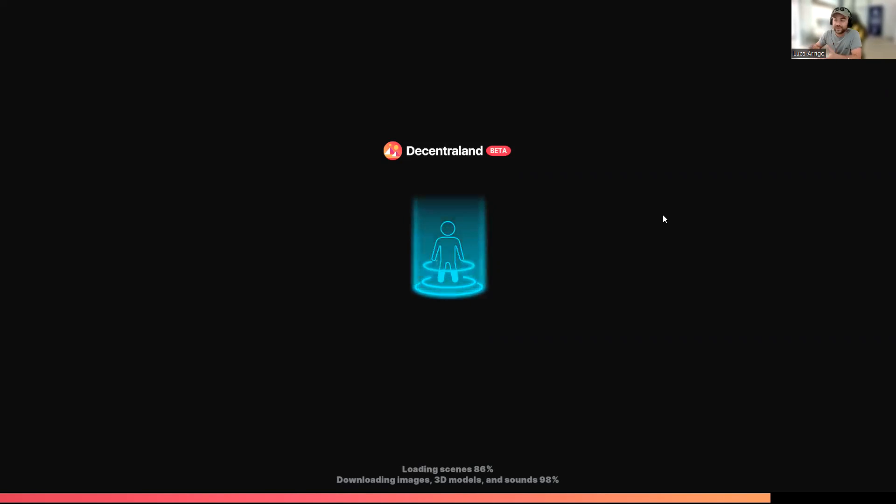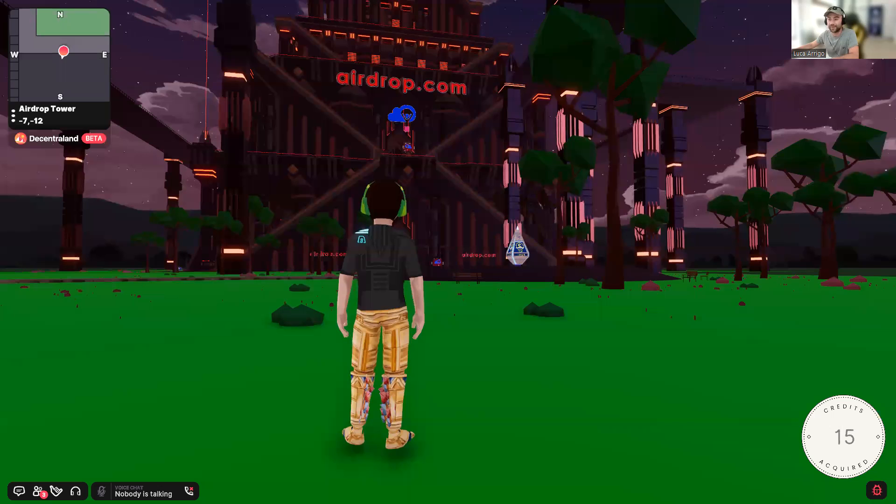The first time you use it you need to go through KYB, but after that it's seamless. The KYB itself is actually mobile-friendly and simple to use, so you can get that done within 15 minutes. I tried it myself and it takes about 15 minutes both to fill out the form and receive the approval.